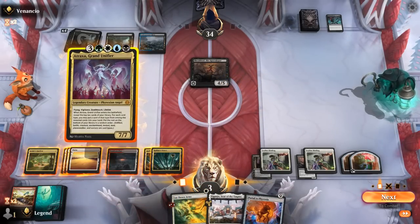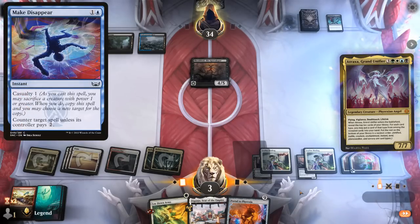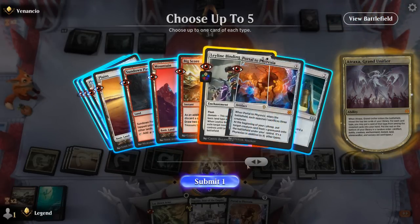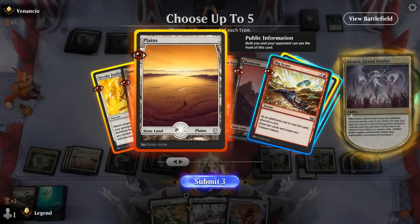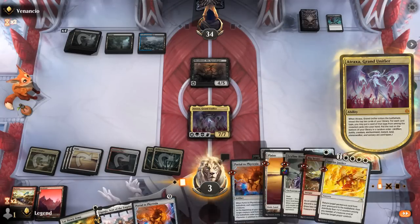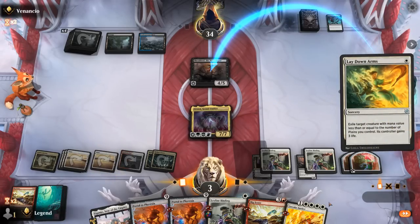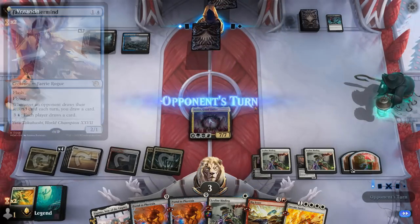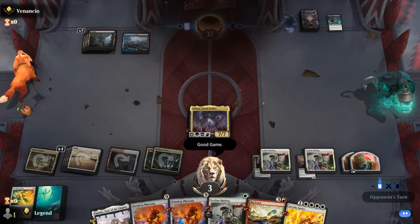I guess we can Atraxa first here. Opponent might have a Counterspell in hand — this is Make Disappear. I can pay for it so they would have to sacrifice Shieldred. Then Portal would get Atraxa back. Found another one-mana Binding. Invoke Justice to get back our enchantment. Bigscore finds another Portal. So we can play the Plains, Lay Down Arms Shieldred, hang on to instant-speed Leyline Binding. Seems like we have turned the corner. GG's, and our opponent concedes. On to the next one.